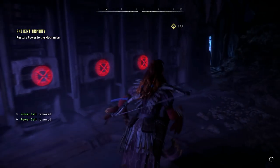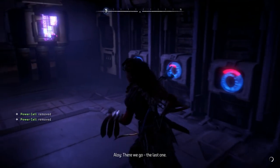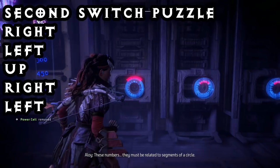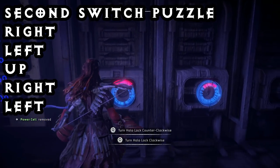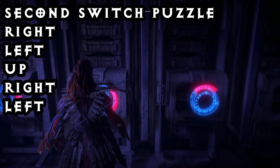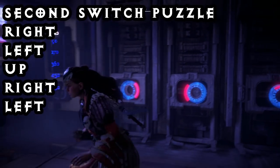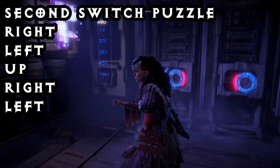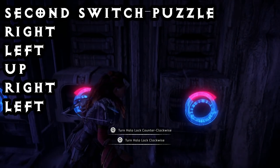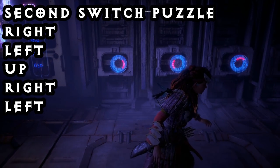This puzzle deals with the various degrees of a circle, with each increment or quarter of the circle being 90 degrees. As you can see, all the different displays are on the terminal. For the first one, we're going to turn it to the right. For the second terminal, we're going to put it in the left position. For the third terminal, we're going to keep it up. For the fourth terminal, we are going to go to the right. And for the fifth terminal, we are going to turn it all the way to the left.